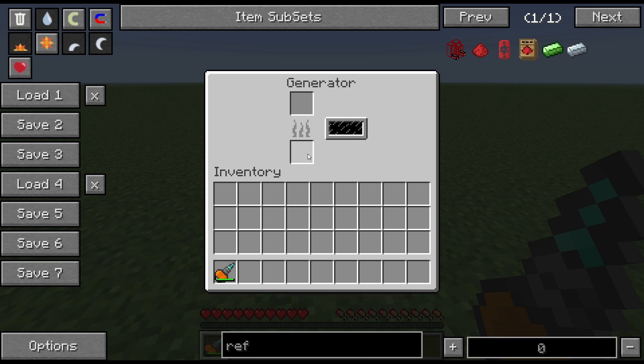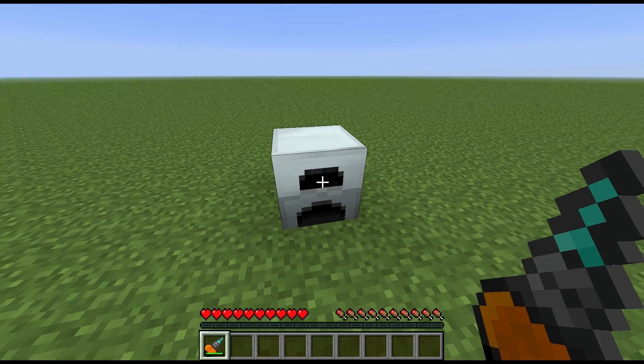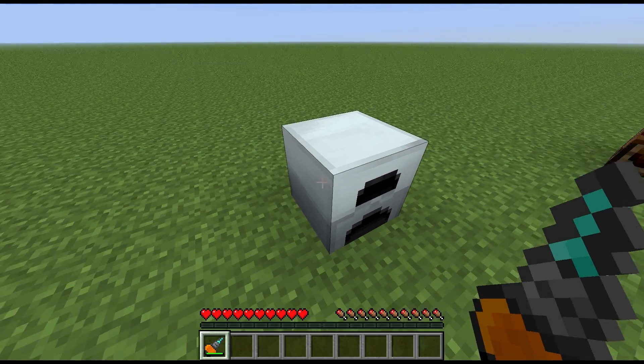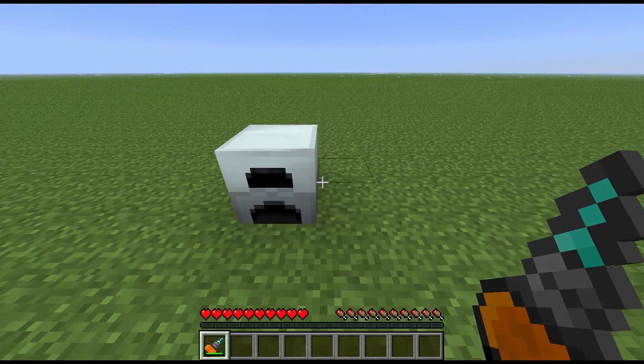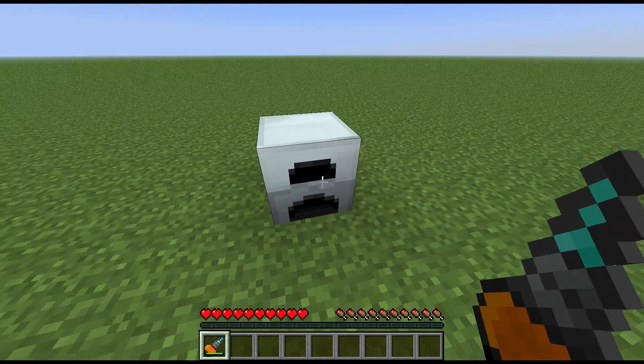It will take a variety of fuels much like the furnace from Vanilla Minecraft, so pretty much anything you can think of that will burn can be burnt in this generator. It will transmit power on any of its sides, so if you were to put a machine next to it, it will power that machine directly.